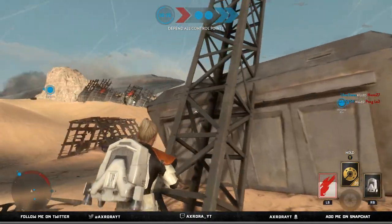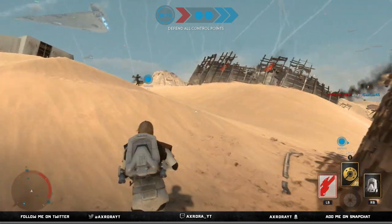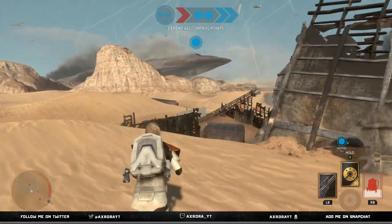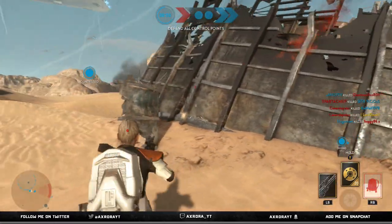It works really well if you don't want to use the glitch — you can just use the cover that the map gives you. It's not really a massive exploit or a glitch; it's not cheating. You're literally just using the map to your own advantage.